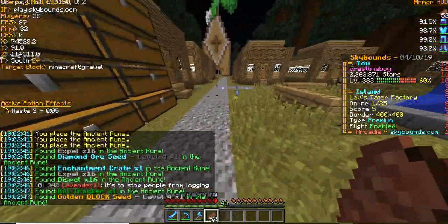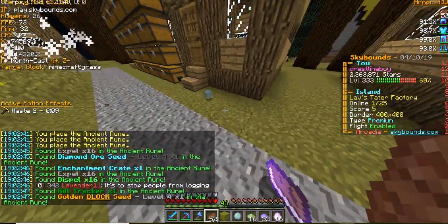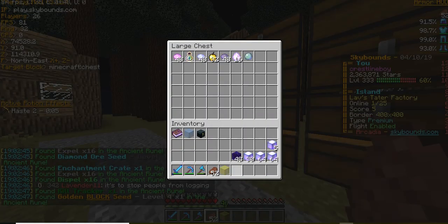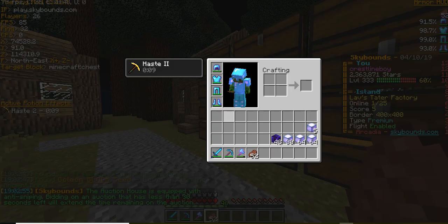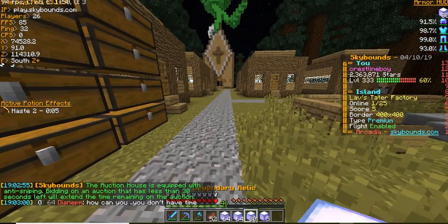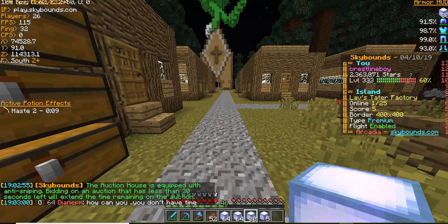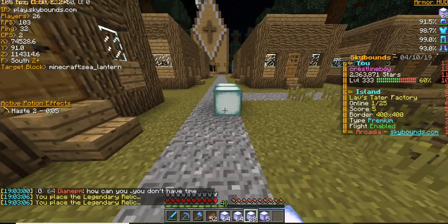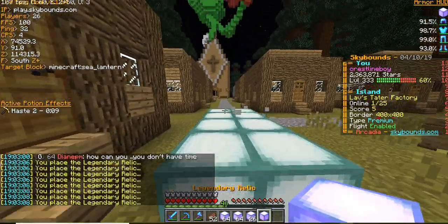Alright, that was the last of the ancient runes. Ancient runes are one of the lowest-tier openables — the second lowest — with the lowest being farming runes. Although you can get corrupted keys from farming runes, so it's up to you to decide how you rank them.